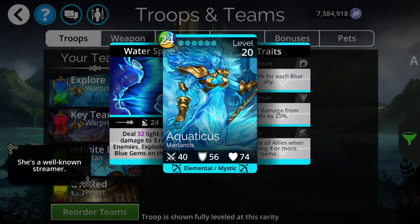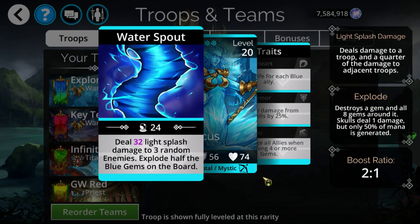Aquaticus deals light splash damage to three different enemies randomly. Light splash is a 25% splash, so it hits the random target for the full amount of damage, and the two adjacent troops take one-fourth of the damage. So if it was 30 damage, adjacent enemies would take around seven, rounding downward — probably around eight given it's a little bit higher.